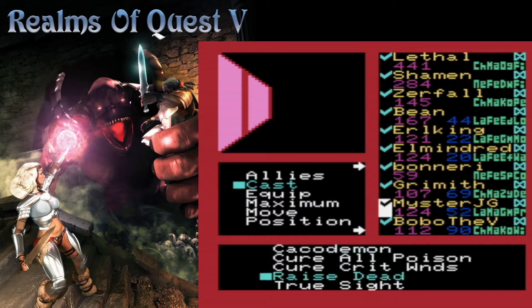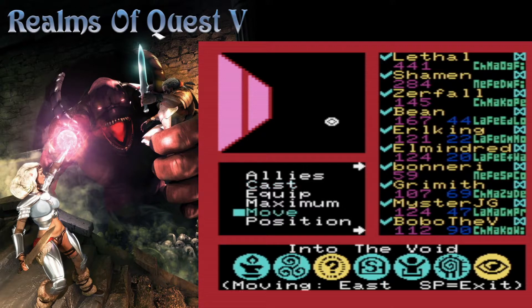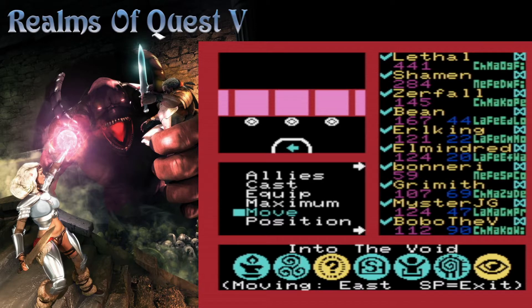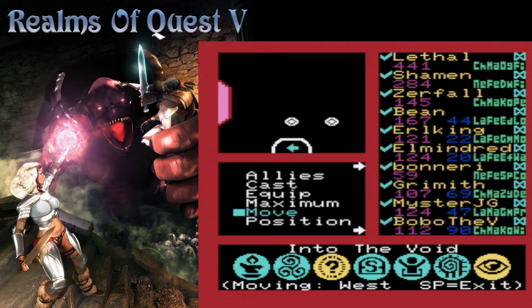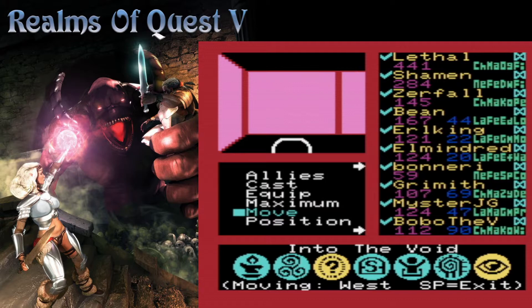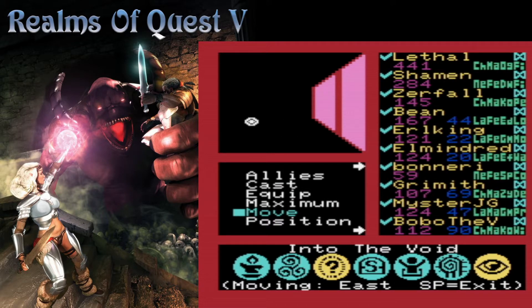Level five? Yep. Those aren't death zones — they're spinners. This whole area is just filled with spinners. And a hole in the corner! That's how they get you.